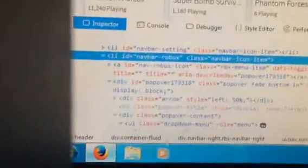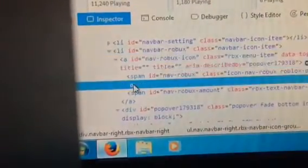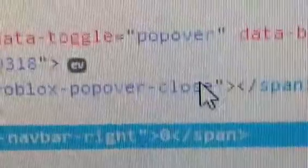Scroll up until you see another zero. I'm just going to find it here. So it's around here — I'm going to zoom in so you can see. There it is — it's zero, and you can change that also. Make sure it's the same amount as the other one, otherwise it will close out and you will have zero. So add the same amount as you did to the other one.